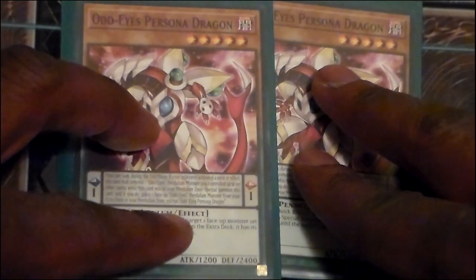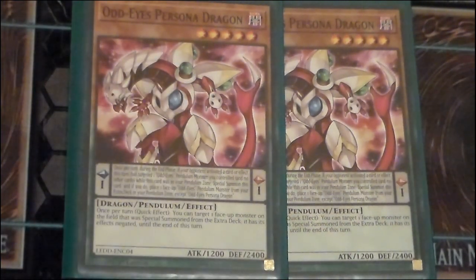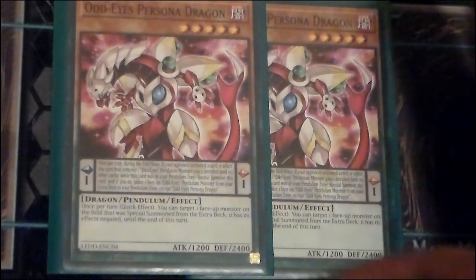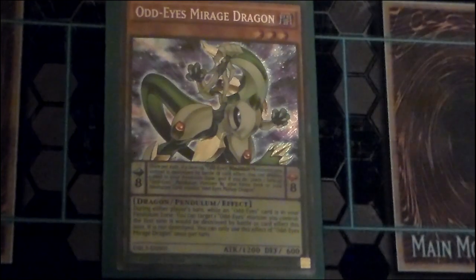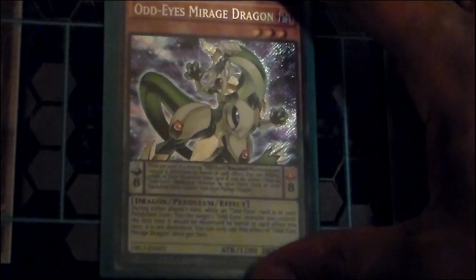Two copies of Odd Eyes Persona Dragon — it used to be a Shonen Jump exclusive, then got three prints in the Legendary Deck collection. While it's on the field, it has a quick effect that I think is outstanding: target a face-up monster special summoned from the extra deck, and it has its effect negated. It also has a secondary end phase effect that allows it to special summon itself and replace itself with another face-up Odd Eyes monster. You really want to play this for the field effect. One copy of Odd Eyes Mirage Dragon — it's another scale 8 and another Sky Iris target.